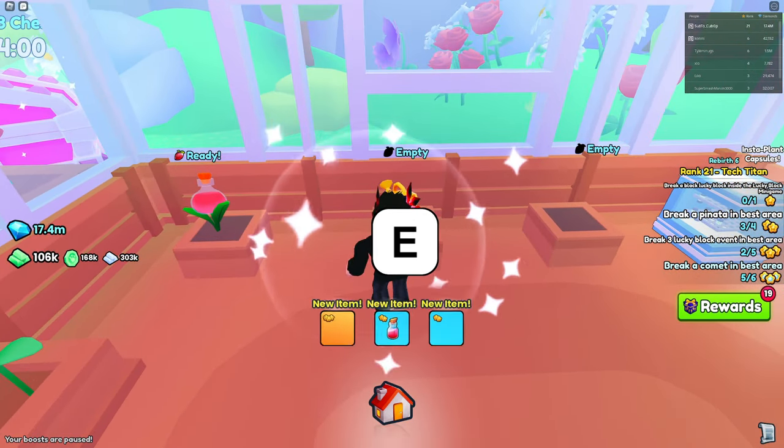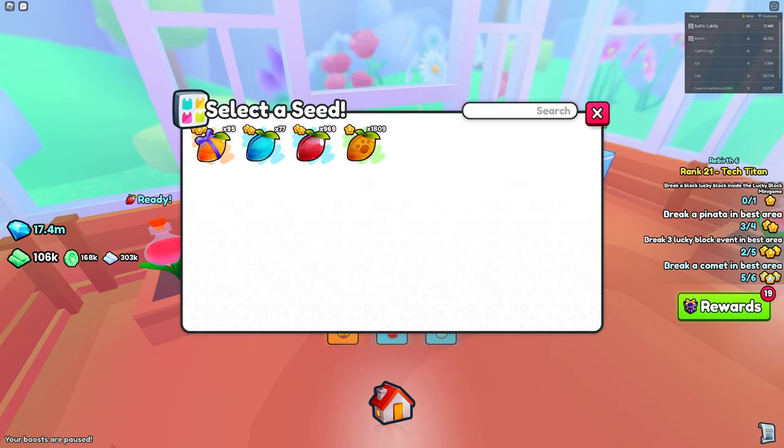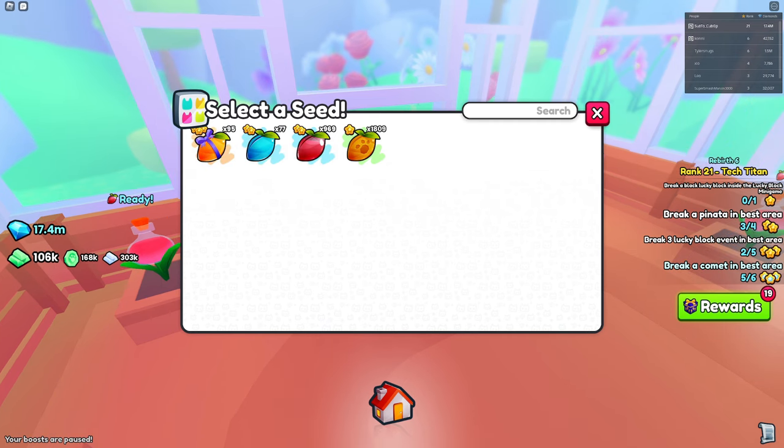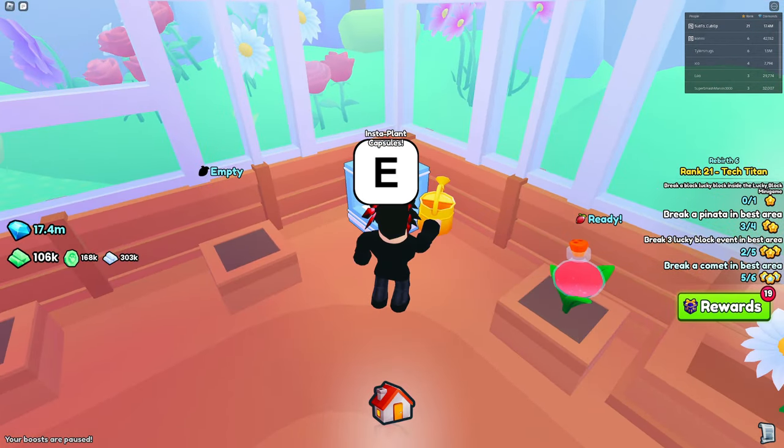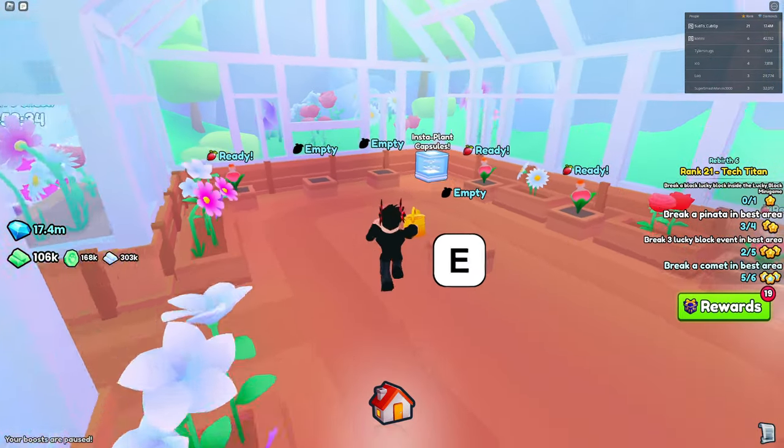The potion plant seeds don't really give you too many — as you can see, that's like what, 200 gems. The gift plant seeds are a big deal as well as the diamond plant seed, but you're not going to make money if you use any of these apart from the diamond plant seed in combination with the insta-plant capsule, because the insta-plant capsule is a lot more expensive than most of these.